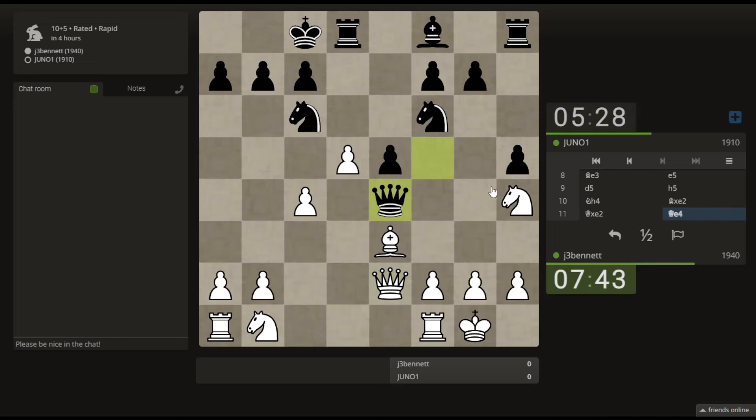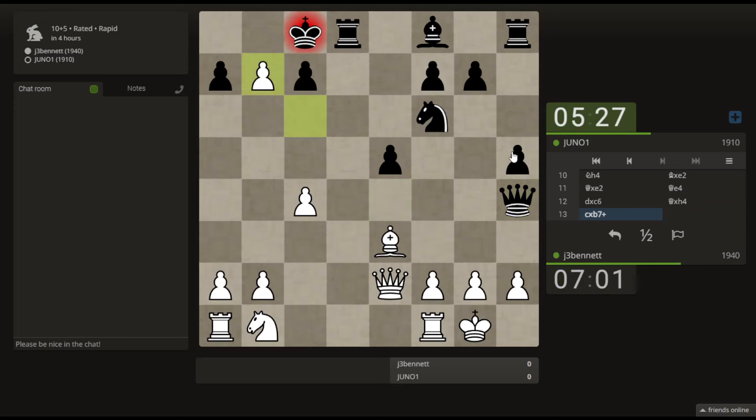Well, the queen could go somewhere to attack the knight. Okay: I take his knight, he takes my knight, I take here with check. If I had a tempo move with this knight... I think it's better to go ahead and take this knight, let him take my knight, and then take here with check, destroy that kingside — that's the idea.